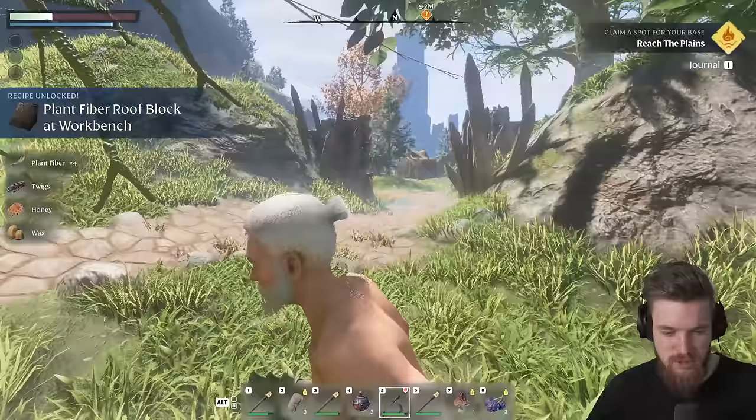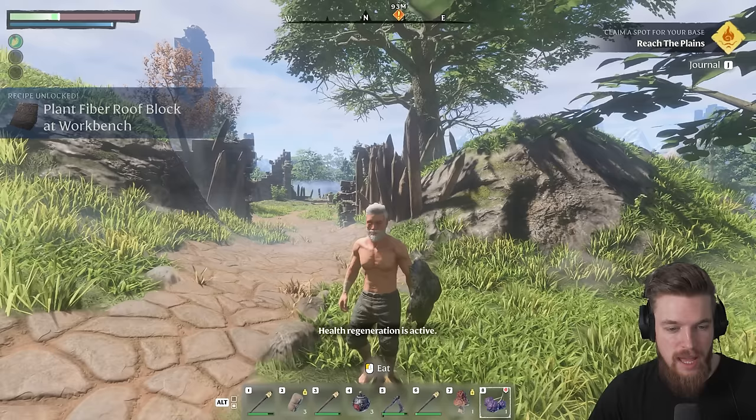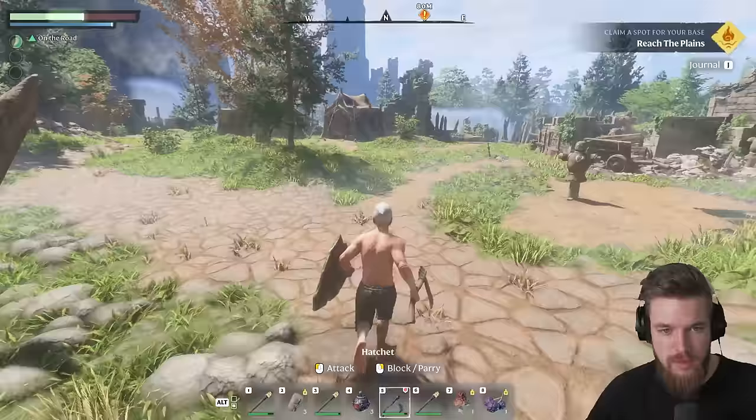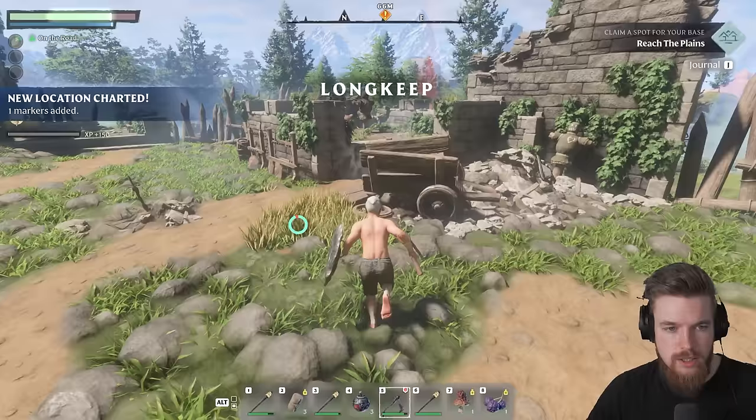If we press 8 on our hotbar, we'll actually start recovering health by eating that food. Just like Valheim, you also have food that extends your health bar, making you more survivable in combat. Now let's press 5 to equip our axe — there could be some enemies in this camp, though it does look largely abandoned. We head into the encampment and we've leveled up to level 2.